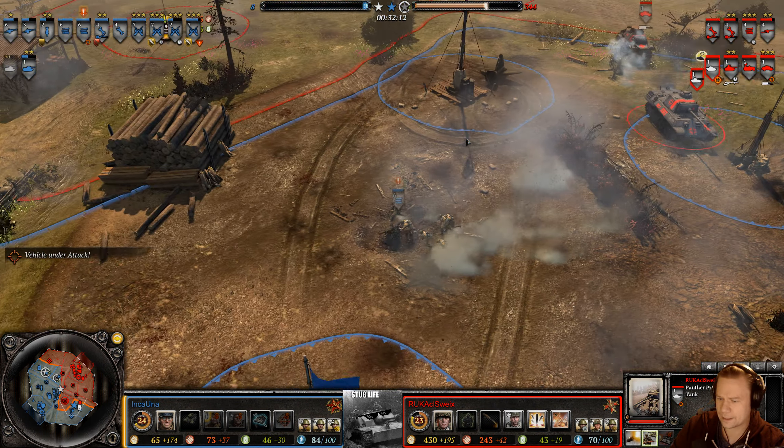Nico is sitting on 200 VPs. The conscripts can't do much against the Panther 4, which goes in and clears the way for the Grens to get the VP. This looks like it's over for Incauna as a triple cap is imminent — he'd need to work super fast. Seven points left, a double cap comes in. He stops it but... yeah, he has nothing. Game over — Incauna takes the loss.